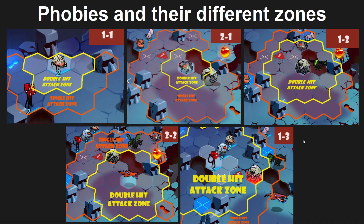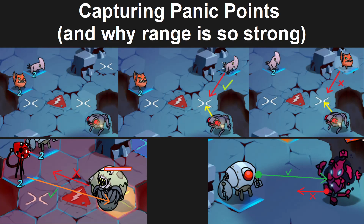These zones are so important because when you are capturing points they matter a lot. Here at the top we have a basic example: we have a Cassowary which effectively has a two-range double hit zone because it can jump - it is essentially like a ranged unit, except it does not get to stay safe when it uses its ability. Then we have a Razor Mouth which only has a one-range zone around it where it can double hit. If we go over and take this point with the Cassowary, you can see it is actually zoning for itself - if the K9000 goes over here, you can double jump on it and deal a ton of damage.